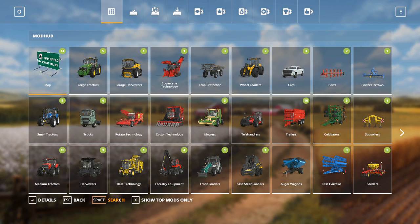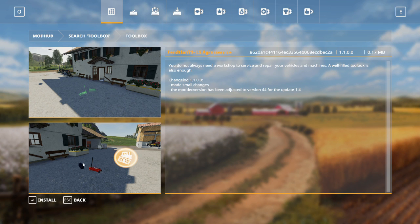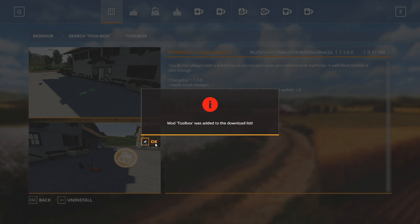Now we want to search for the all-important toolbox. This little kit will be a place where we can repair and customize our vehicles, easily accessed on our own farm. We are going to install that mod.